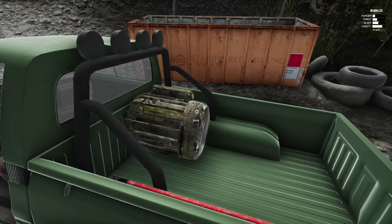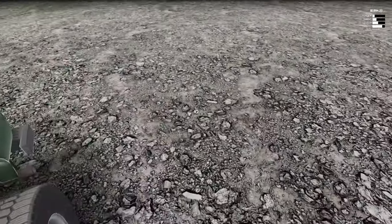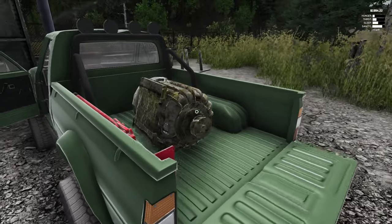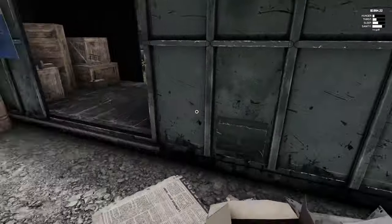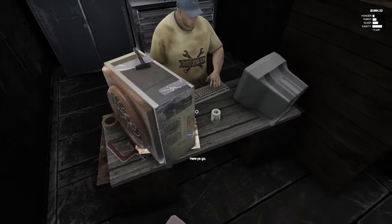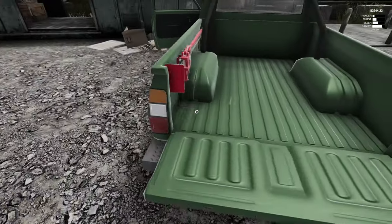Next stop, back to the junkyard. We made it back without any problems. Come on get out — this is worth like two or three hundred I think. Let's have a look: we've got nearly two grand. Give me that money. Yeah, there we go.